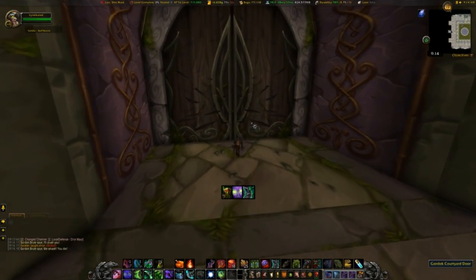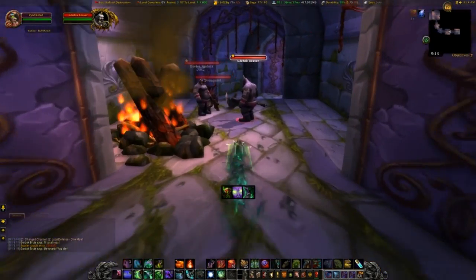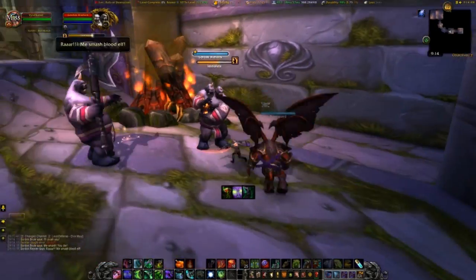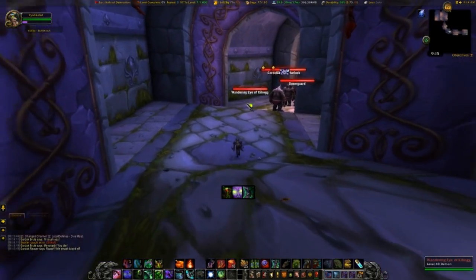Next you're gonna come through this courtyard door, open that up and you'll be in the Halls of Destruction. Continue along, either killing or just running by everything.